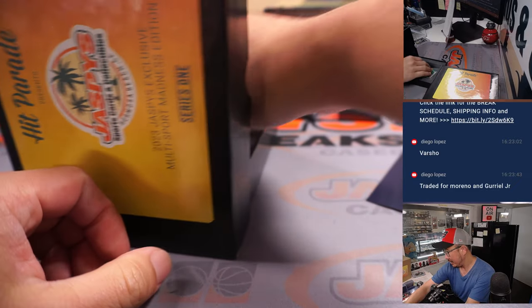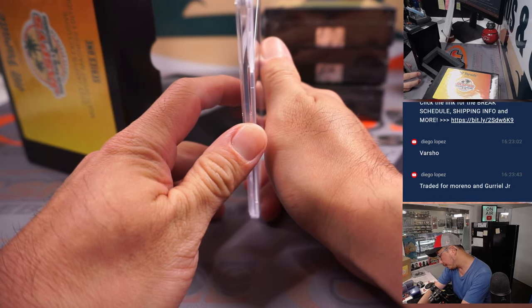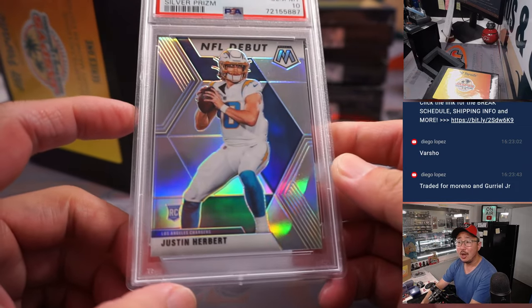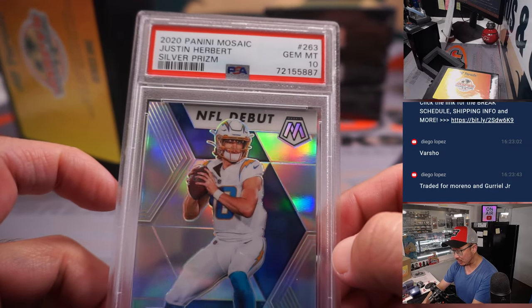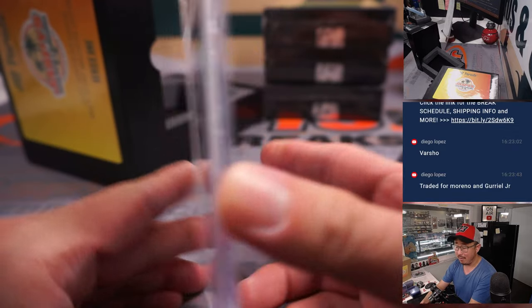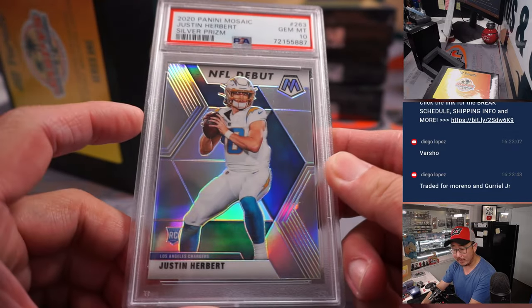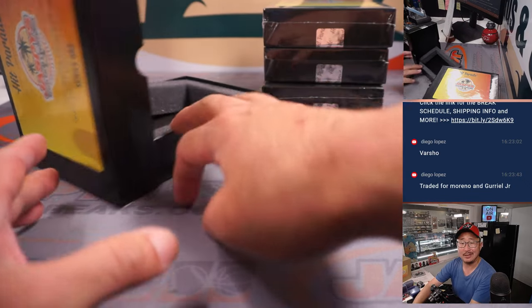Another graded card — graded football, PSA 10. Rookie Justin Herbert from 2020 Panini Mosaic, Silver Prism, NFL debut. Very nice. Some Herbie PSA 10 going to Austin and the Bolts.